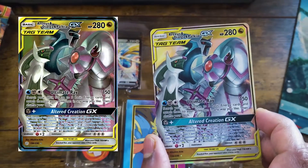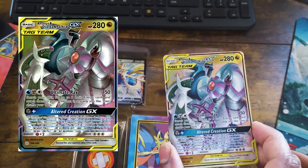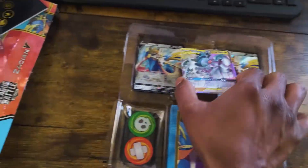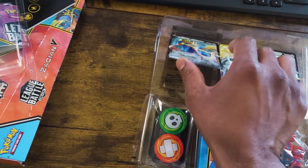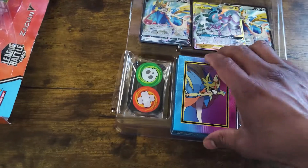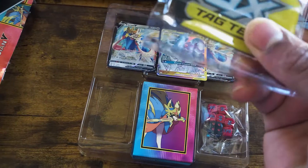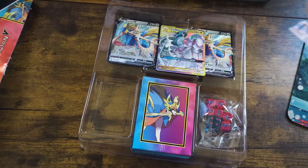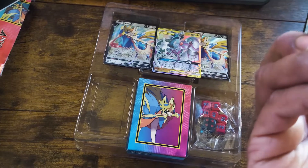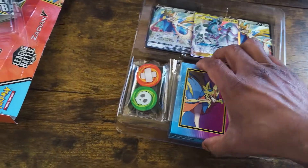These cards — this Zacian — these cards look pretty dang awesome actually. I didn't know how I would like it, but I really do like this full art a lot. Looks like there's a token right here. Nice, nice acrylic one. Feels heavy, feels nice. The dice right here. And the deck.